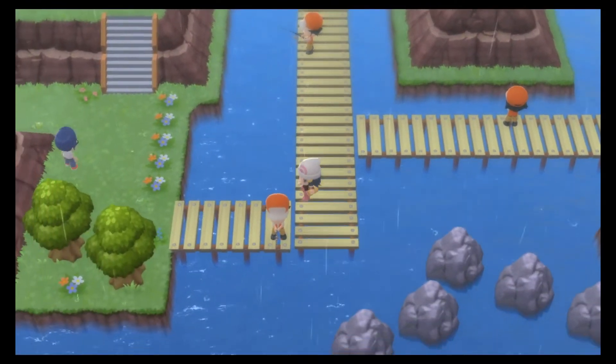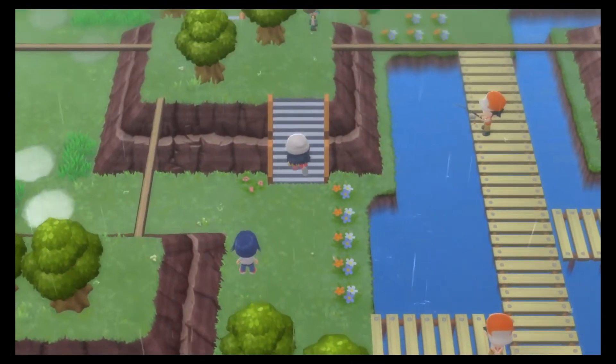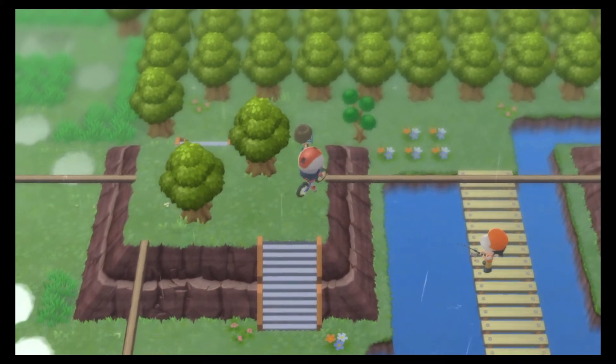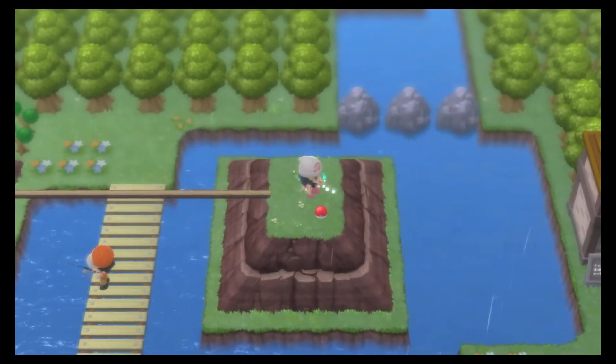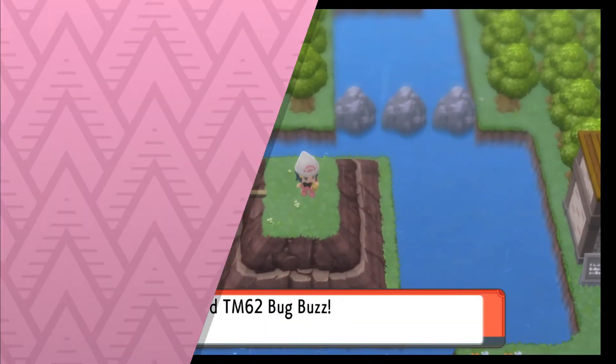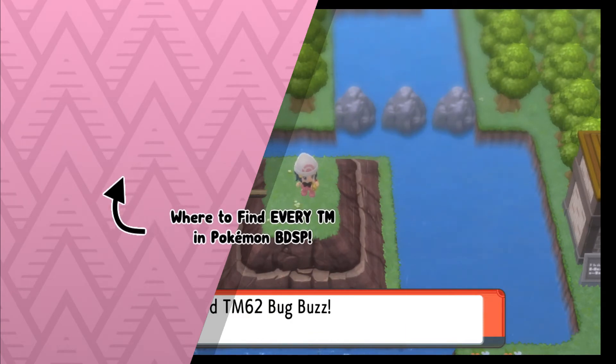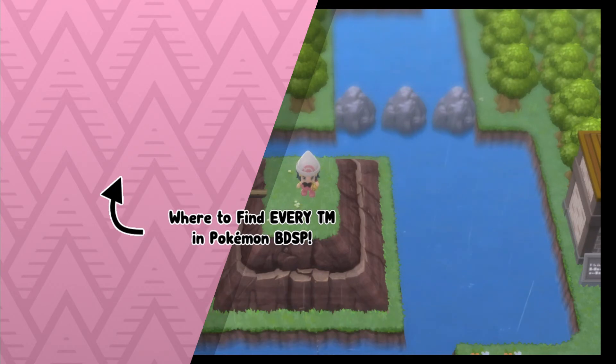Once you get to this docked area we're going to make our way down and go up this large staircase, and once again hop on the bike to cross this beam. Go to the right and you'll see a small island. If it's not there, that means you've already picked it up. Unfortunately there is no other way to get it in Brilliant Diamond and Shining Pearl. I hope you enjoyed the video everybody, and of course Techno's out.